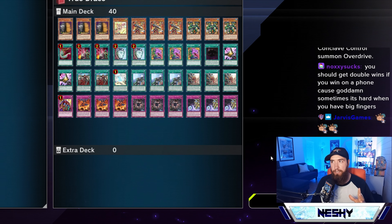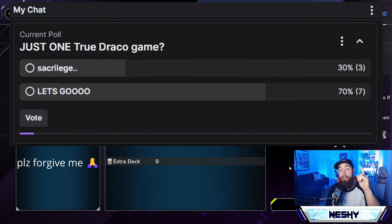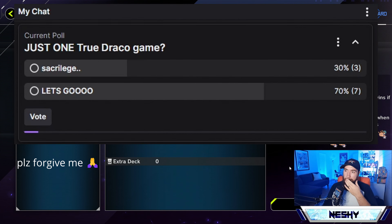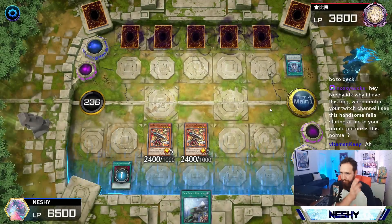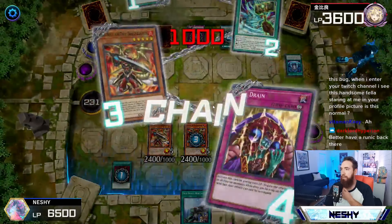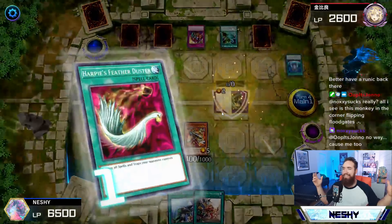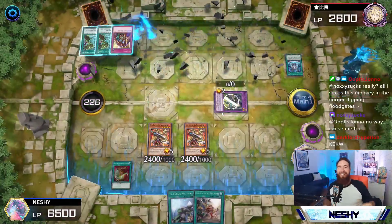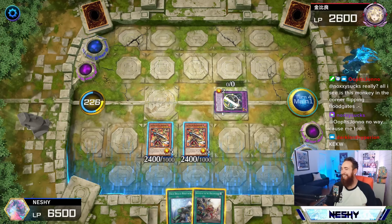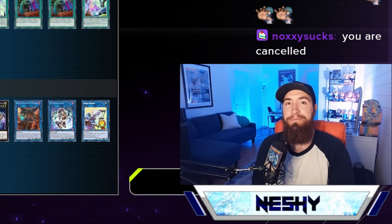Just to be completely transparent with you guys: I did play one True Draco game on the Master Rank grind. So it's not completely Crystal Beast for Master Rank — there was one True Draco game against Runic. But you guys voted and said it was okay, and that was just for the proficiency test. It's Ignis Heat. Skill Drain. When the skill is drained, Skill Drain's going to negate the Hugin. Duster. Destroy. Let's go. Yeah, that's the deck. I hope you guys enjoyed, and I wish you guys the best on your Master Rank grind. Peace.